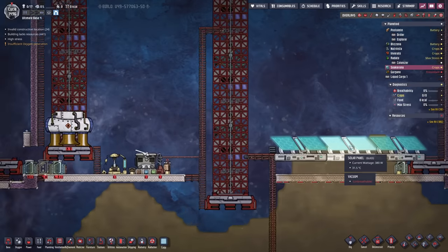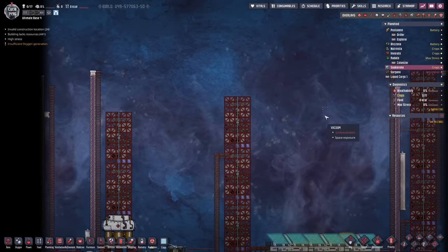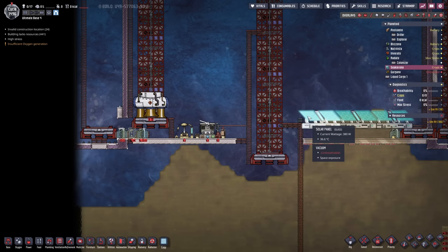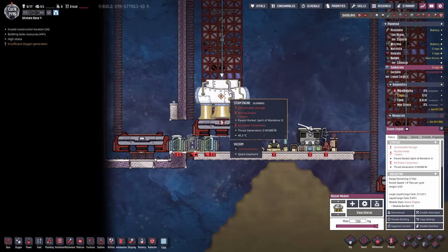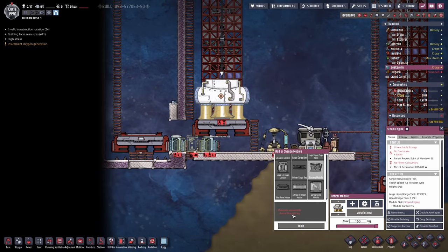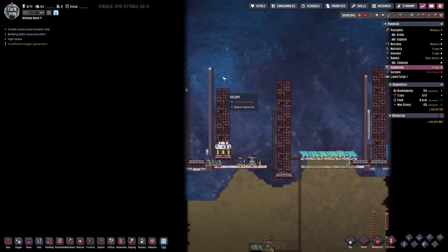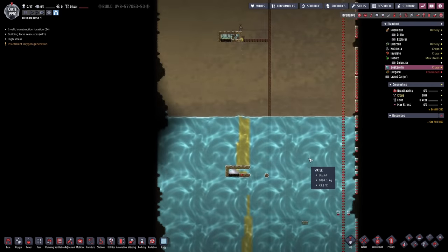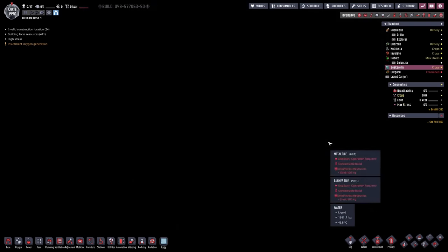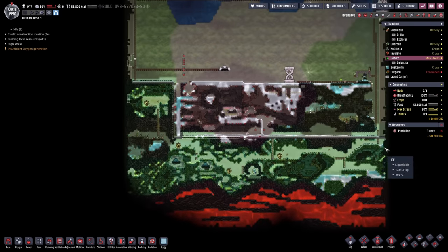We're gonna need to pay this planetoid a visit very shortly in order to establish the first part here and potentially reroute the ladder. To make good use of that I need to remember to bring along a little bit of glass to establish more solar panels and potentially also batteries. Maybe we're just gonna build up the batteries here even if just temporarily — all we need is some metal ore to stack up the batteries a little bit so the solar panels can do their work.